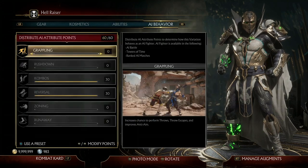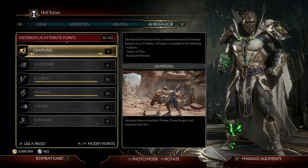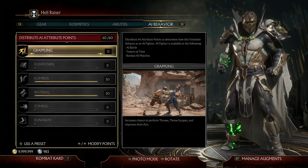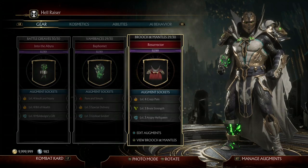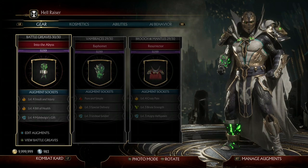I wouldn't recommend using your AI behavior just due to the fact that AIs can't focus on using one move. And since you're only one-hitting them, that kind of takes the fun out of the one-hit. So other than that, let's go ahead and hop around the Towers of Time and see how this build does.